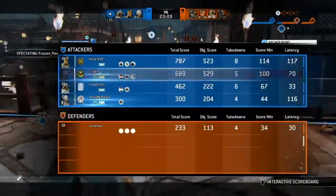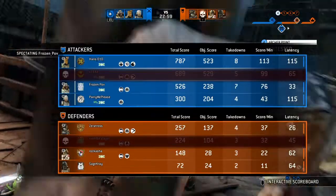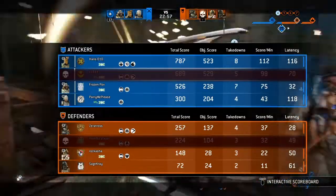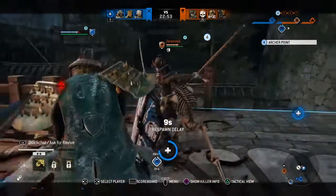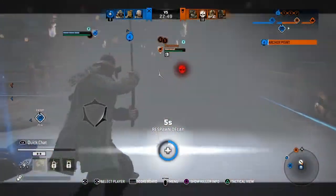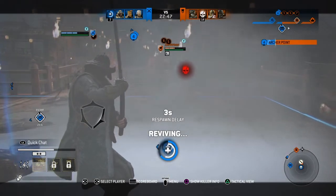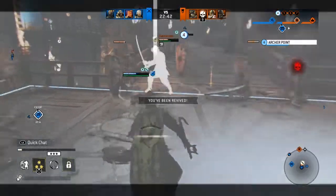It needs to be a stable internet connection for everyone. If you jump up high, just kick them out. Why can someone with 150 to 200 ping still stay in the game, but I jump to 40 or 50 and I get kicked? It makes no sense.